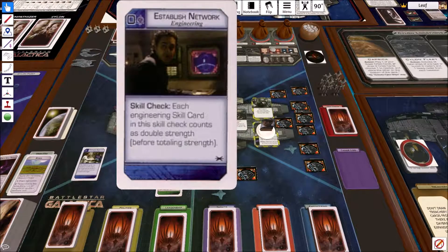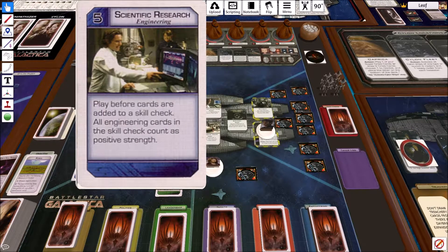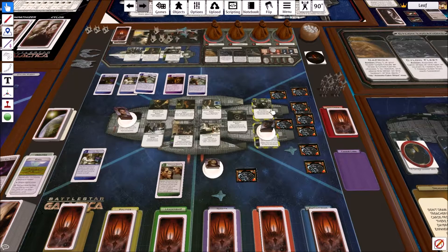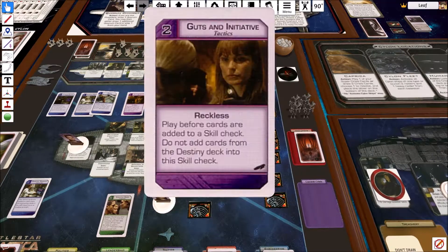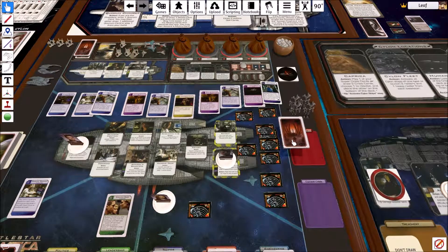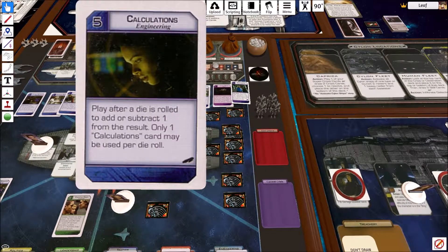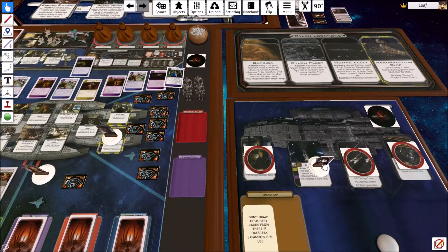Plus five. This is going to double all engineering skills. So right now it's 10, 12, 13, 17, 18, 20, 24, 25 — quick thinking — 35. Which is, I think, a new record for overkill. 35 is way above 12. Roslyn is going to be executed.